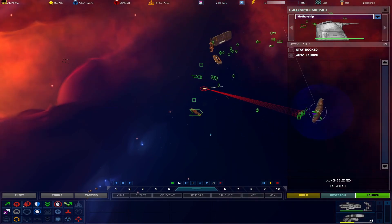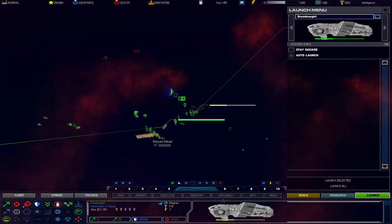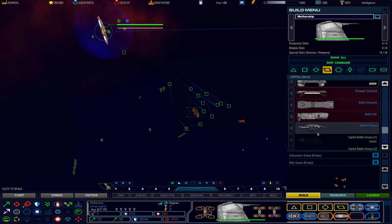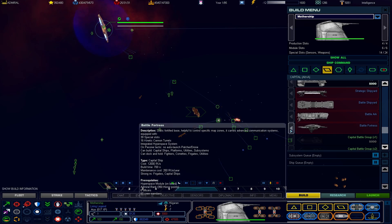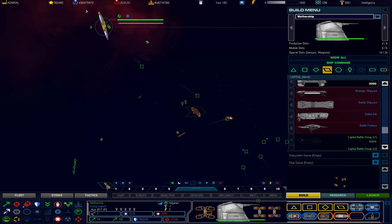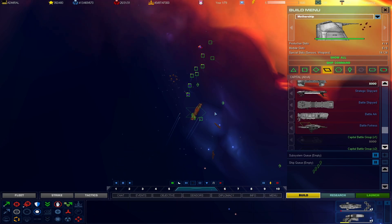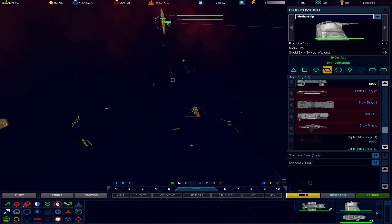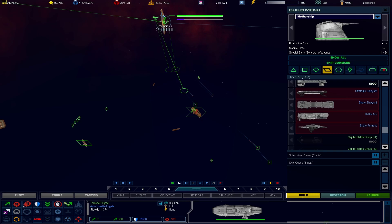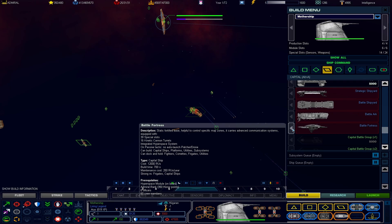You guys get over here, take care of him. Dreadnought, I want you to go ahead and start moving your way in. We need a few more crew. There we go. I want you guys to get out of here — you can help defend. And I'm going to build all of the patchers on the Battle Fortress.